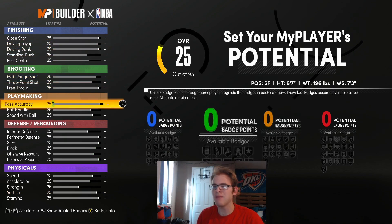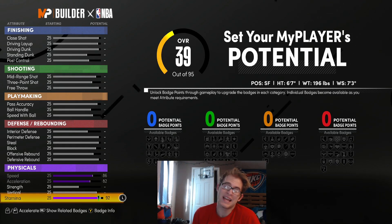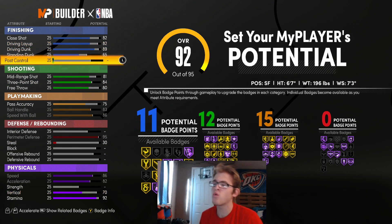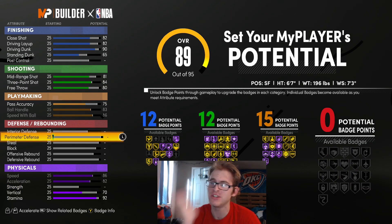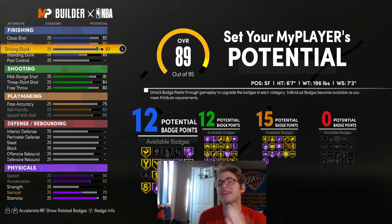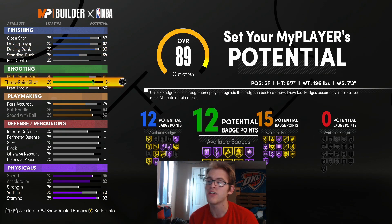For these attributes, I'm going to upgrade speed, acceleration, and stamina first — I like to do this at the beginning so I don't forget. Now for the driving dunk, you can put it higher, but there's no point going above 90 overall because at 90 you're already getting all the contact dunk animations. Why put it higher than 90? Going to 95 versus 90 doesn't do anything for you skill-wise — you'd pretty much just be wasting points.